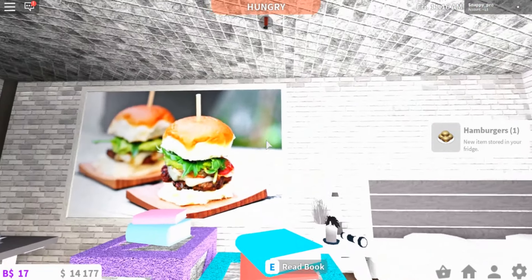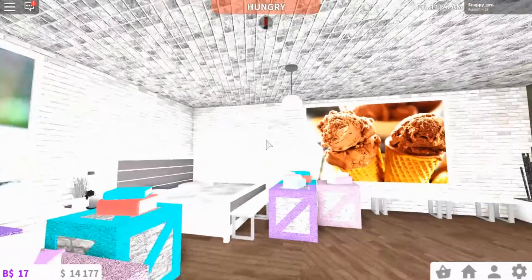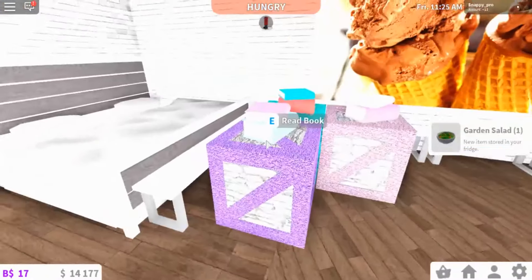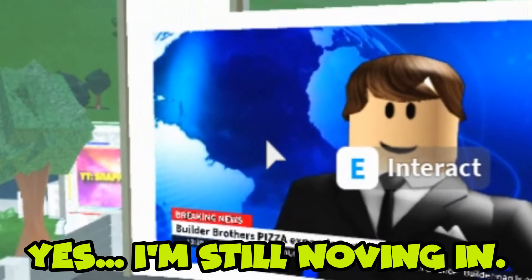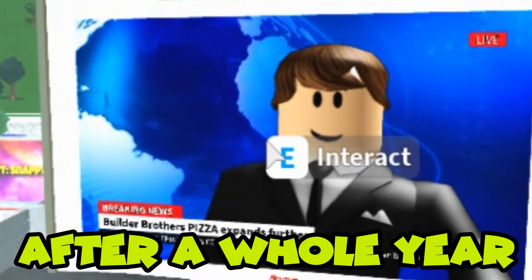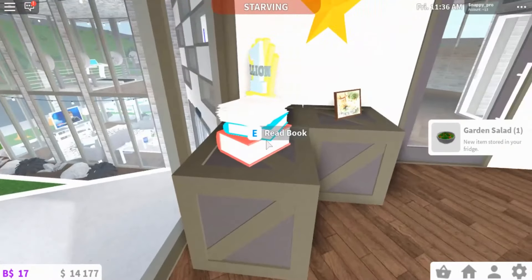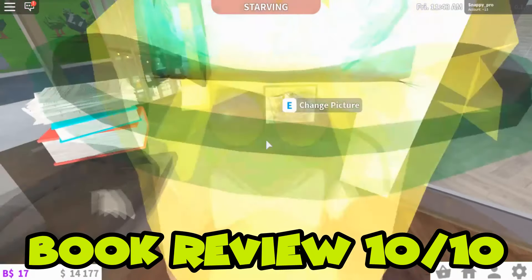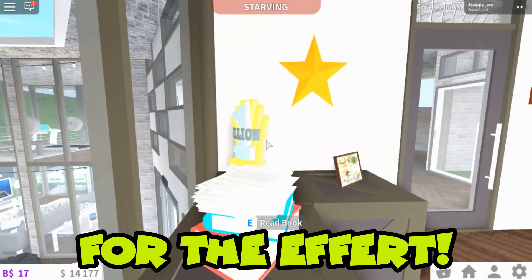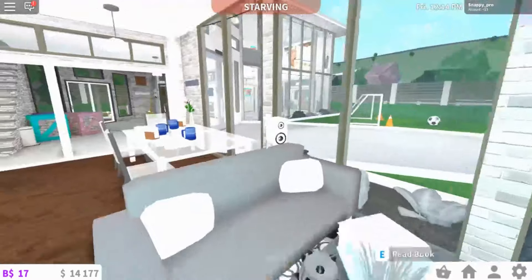Here's some burgers and here's some ice cream — jokes aside, we have the master bedroom. The bed is not made; ignore that mess, we're still moving into this room. We have a TV where we can watch the news. Then we have some books to read, and here we have a picture with a 1 billion trophy — or chips, whatever you call it.